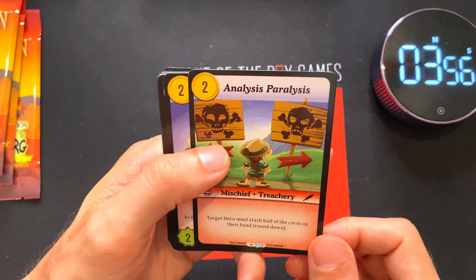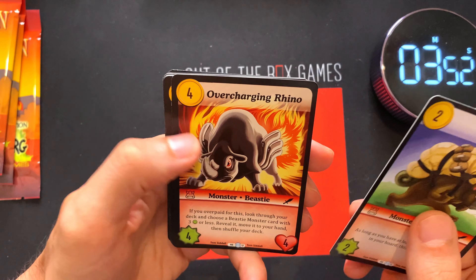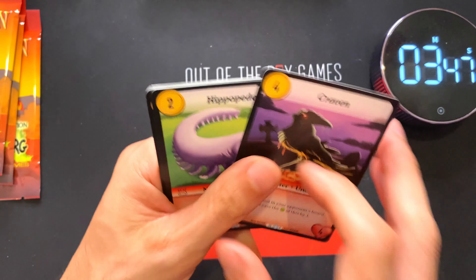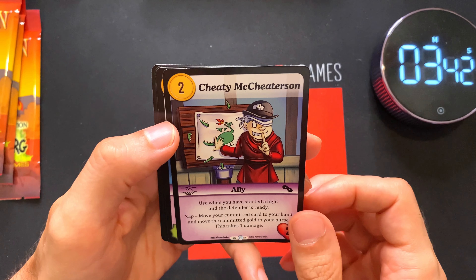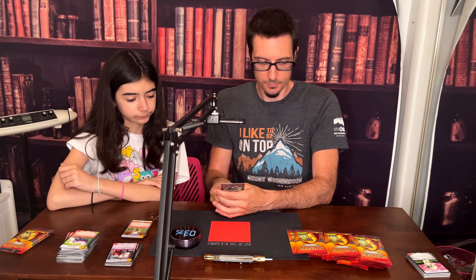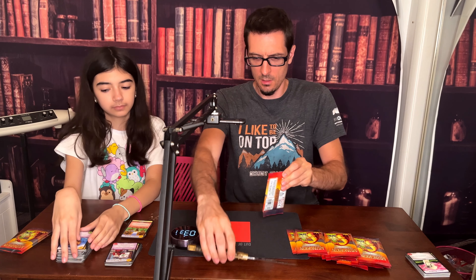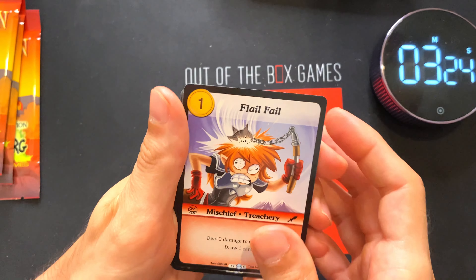Snakes on a Plane — Accident again. Analysis Paralysis — common, uncommon. New one — Spirit Hunter. Craven — another bulk rare. GD McCheaterson — that's a new one, that's cool. All right, speeding up a bit. Three and a half minutes — 15 minutes is the sweet spot. Oh, that's a new one.